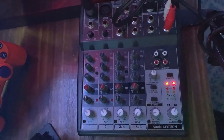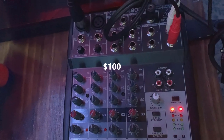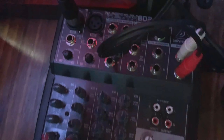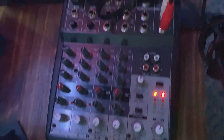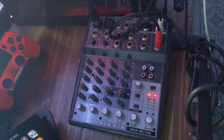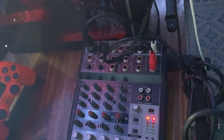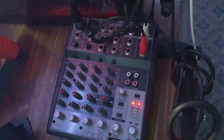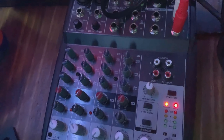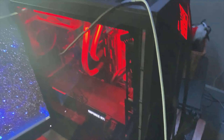Next we have the mixer. It's a Xenix 802 — really great audio interface. What it allows me to do is not sound like I have a ten dollar headset. I can adjust the EQs, so if I wanted to make the higher pitches in my voice louder or quieter I can, or make the bass sound quiet or lower. There are also audio buttons to turn up the volume on my microphone.